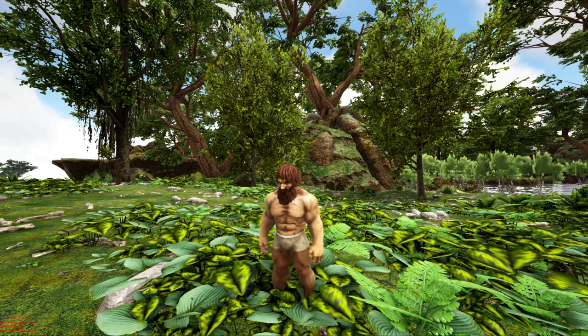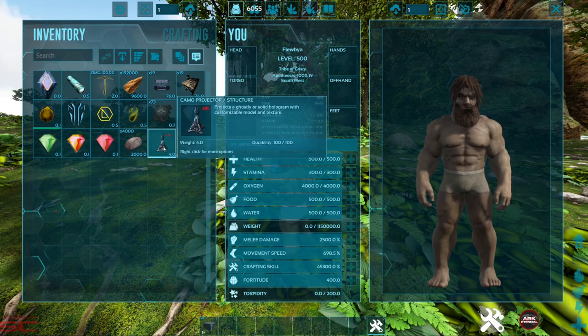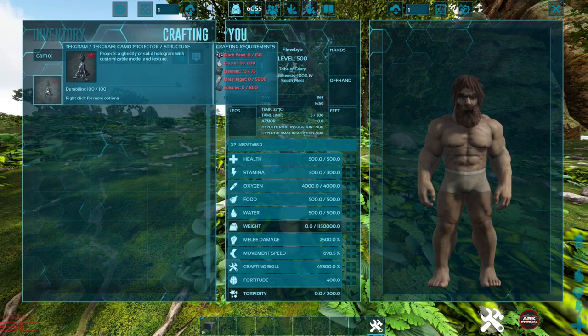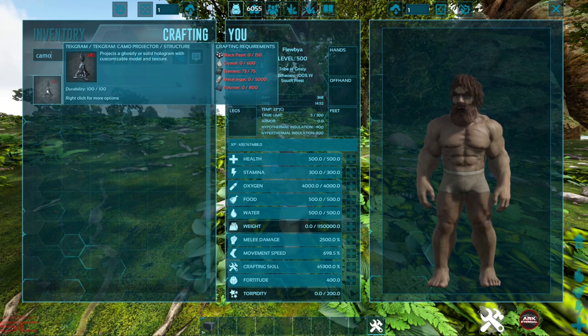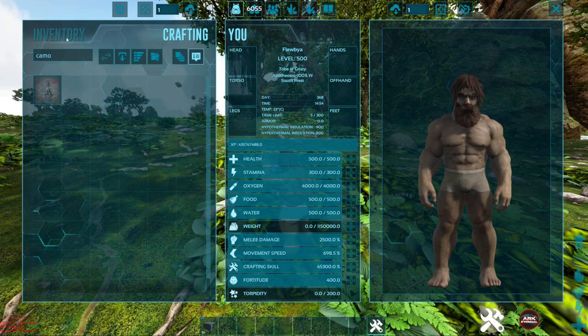Hey guys, Fubai here, and today I'm going to be showing you how to use our camo projector mod. Pretty much all you need is the camo projector, which costs 150 black pearls, 600 crystal, 75 element, 5000 metal, and 800 polymer. This is only available on our Southnake servers currently, so those resources won't be too difficult to get.